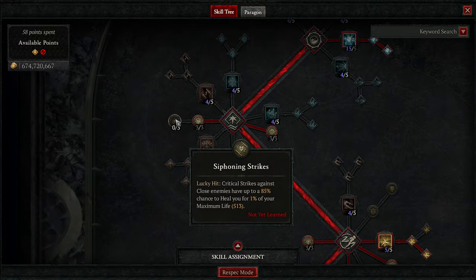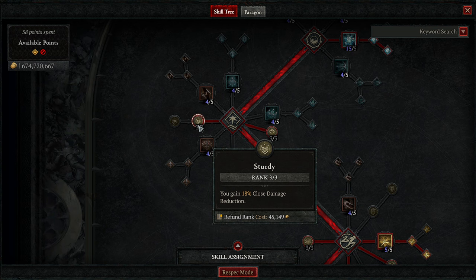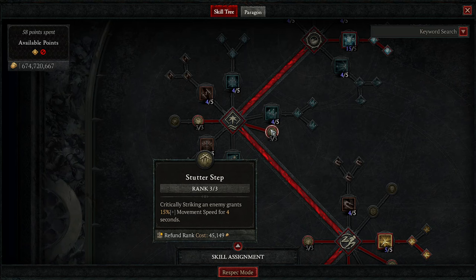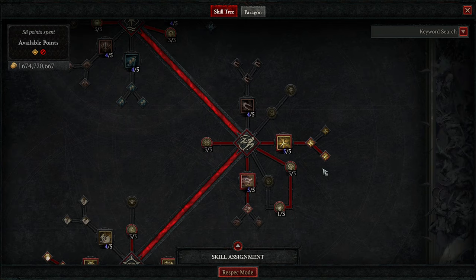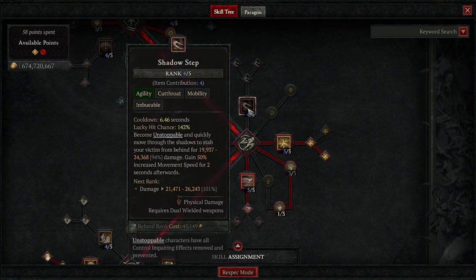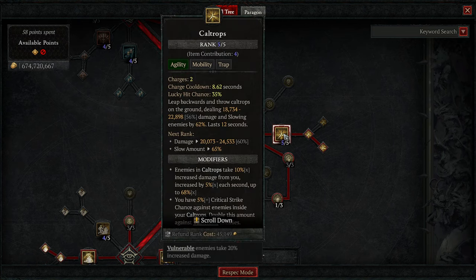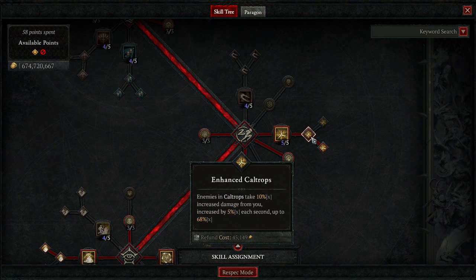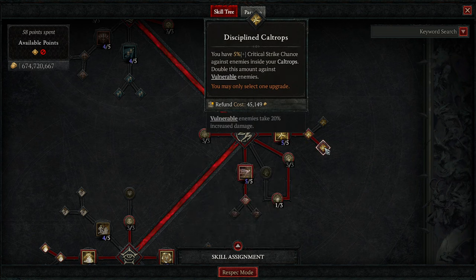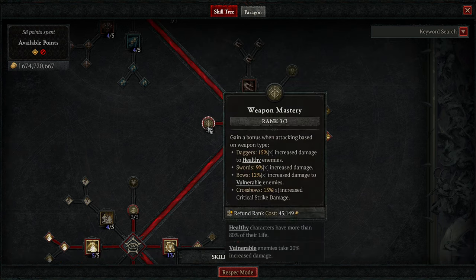I moved some points out of Siphoning Strikes into some other places. We have three points in Sturdy for close damage reduction, and three points in Stutter Step because your boy likes to move fast. Then we're hopping down to the agility skills. We're using Shadow Step because we have Harlequin's Crest. If you do not have the HC, you can move one of the flex points into here.